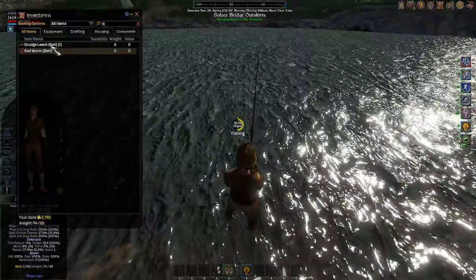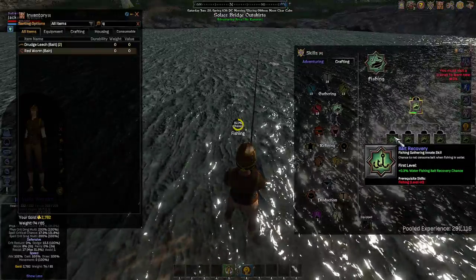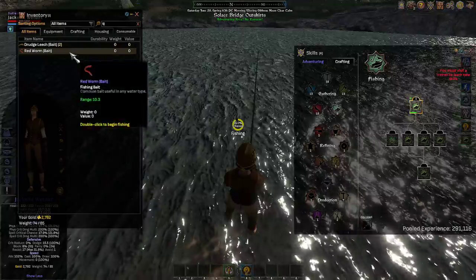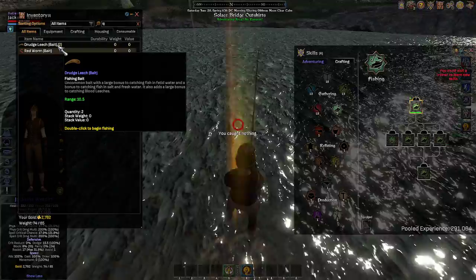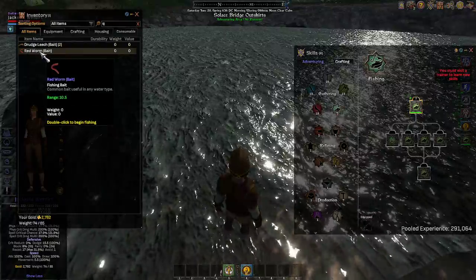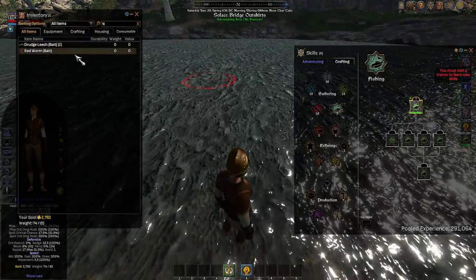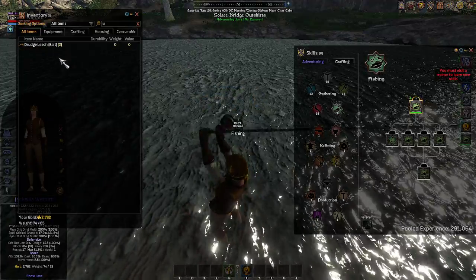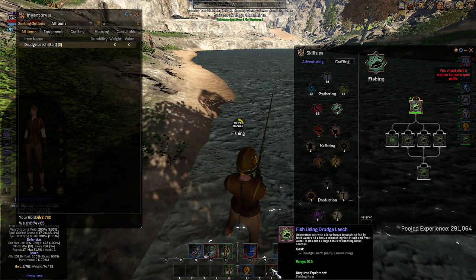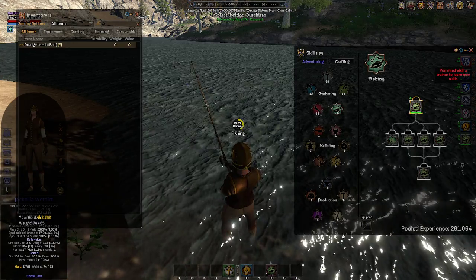We're using bait, and there's a bait recovery skill that reduces consumption — we don't have that yet; we need fishing level 40 to train it. When you mouse over your bait it will show your chance to consume. The range is 10.5, which is how far we can cast. You don't have to double-click bait from inventory every time — you can drag bait to your utility bar and use it from there with a hotkey.